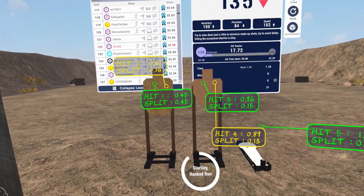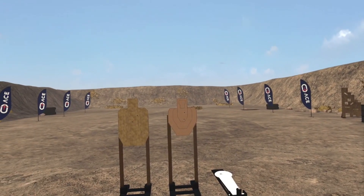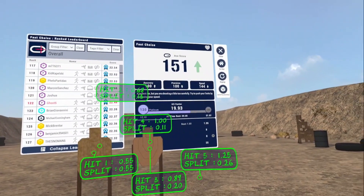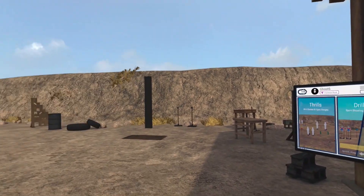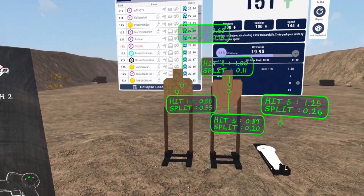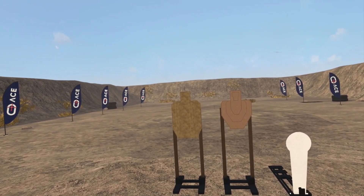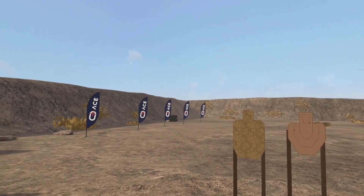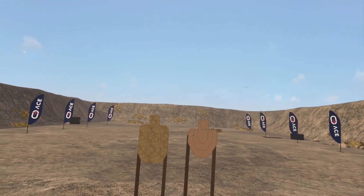We'll do that again and see if we can get a little bit faster. Press and hold — starting ranked run. All A zone hits, which is good. Not a bad run overall. Lead's at 48. Just a reminder: the flags are indicating either a daily run or a ranked run, and it's going to count towards your ACE season score.